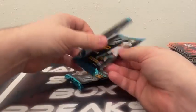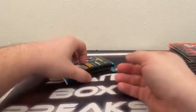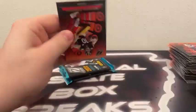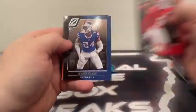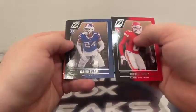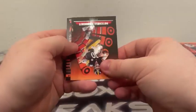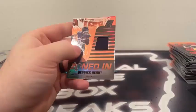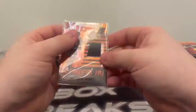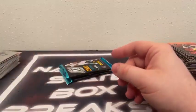These last few packs all feel pretty thick — guessing they're all mem cards. Brian Cook rookie, Kyrie Elaw, Mitchell Trubisky, and a Zoned In Derrick Henry for Tennessee on the men's card.